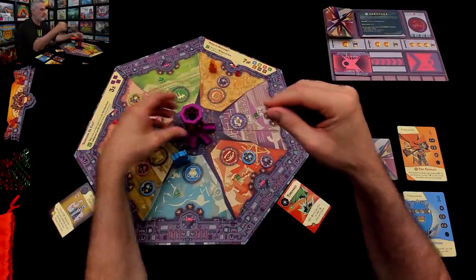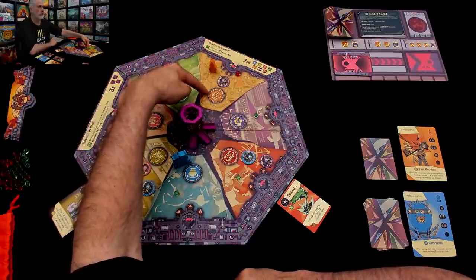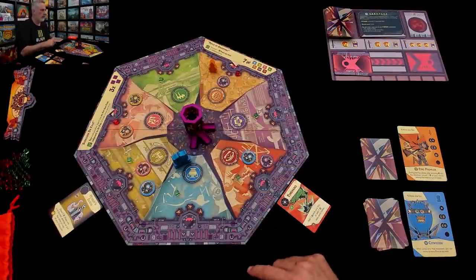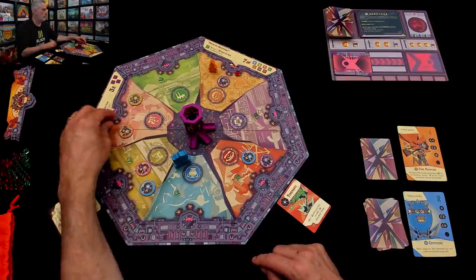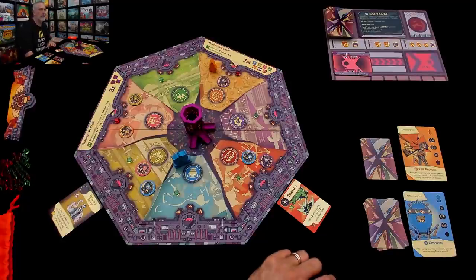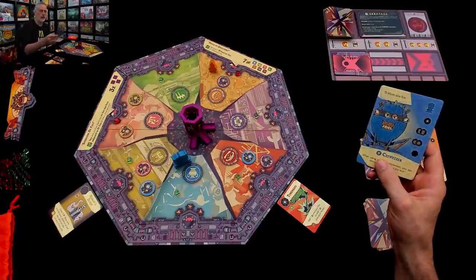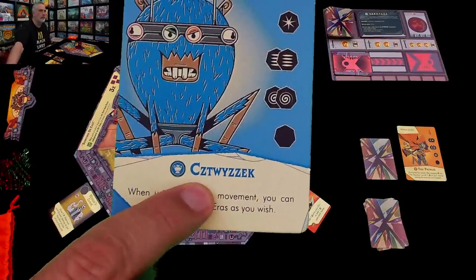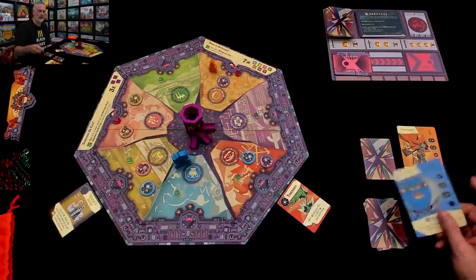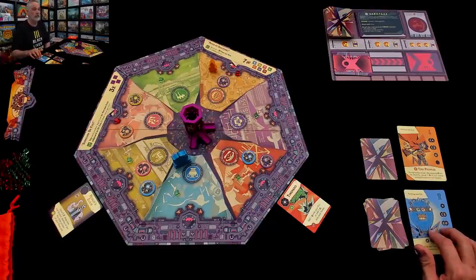He is going to be traveling through seven eras: antiquities, medieval era, the renaissance, industrialization, the modern day, the robot future, and finally the apocalypse — zipping back and forth all over the place. We have to stop him. We are time agents, and today I'm going to be playing as the Time Prowler, and Jyn is going to be the ancient one — Zitzwitzik, I guess.